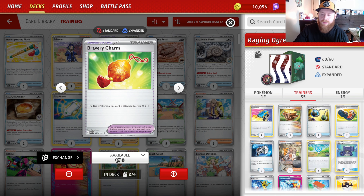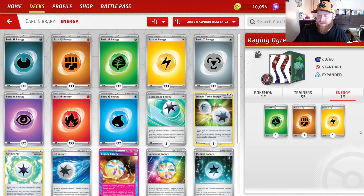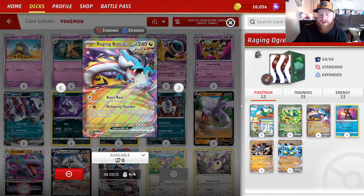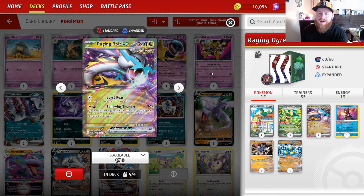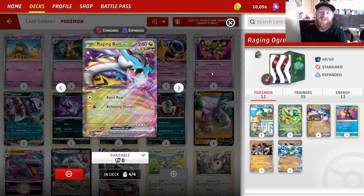We have the Switch card, everything in the deck is basic, and our A-Spec is Prime Catcher. We also have Bravery Charm to make our Raging Bolt a little beefier. The energy split is going to be 7-3-3, and we primarily want to have a lot of grass energy for our Ogerpon to attach. That's going to do it for the deck — I do have some gameplay for you, and I win games pretty quickly with this deck because of how insane it is.